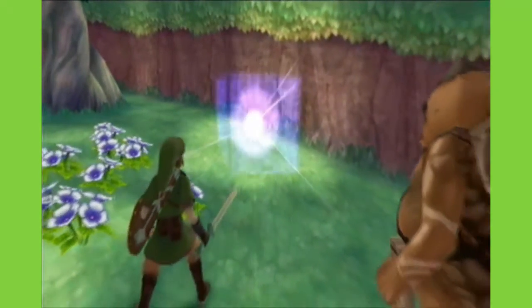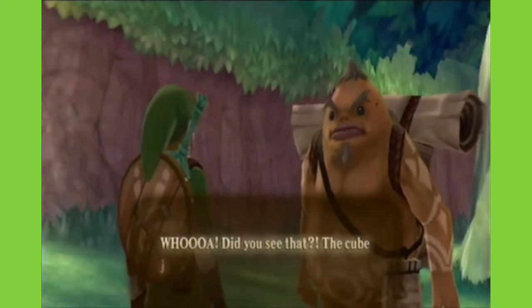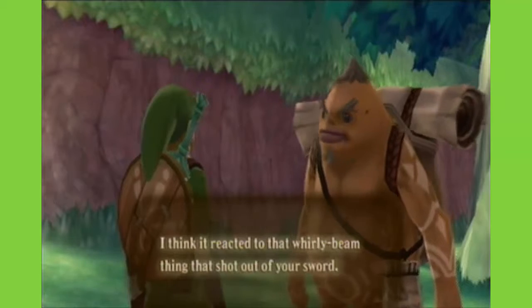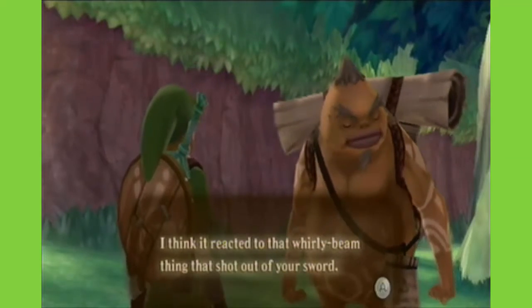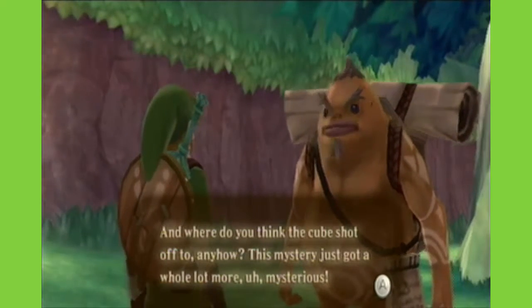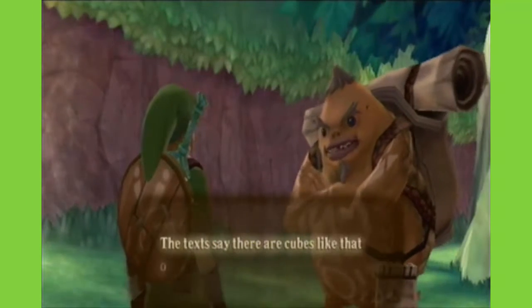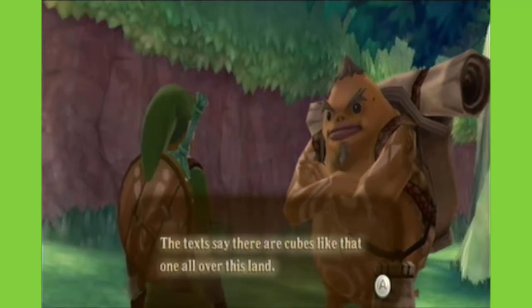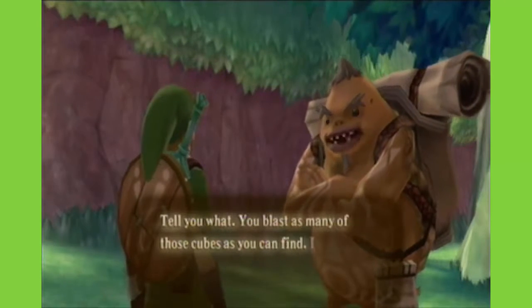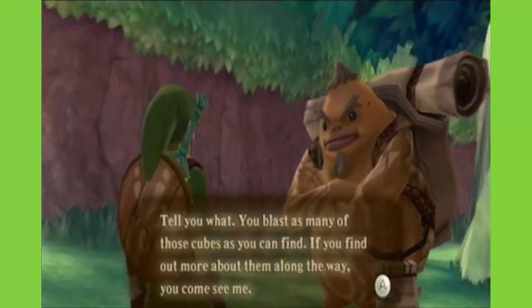You simply skyward strike it, and there it is. Whoa! Did you see that? The cube just shot up into the sky. I think it reacted to that whirlybeam thing that shot out of your sword. Where do you think the cube shot off went to anyhow? This mystery just got a whole lot more mysterious. The texts say there are cubes like that all over this land. You blast as many of those cubes as you can find — if you find out more about them along the way, you come see me.